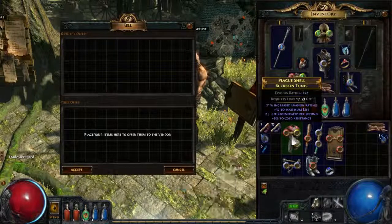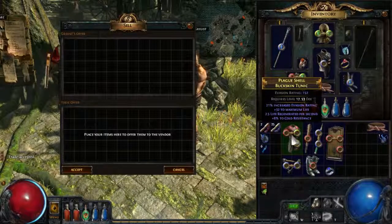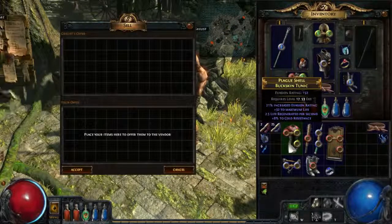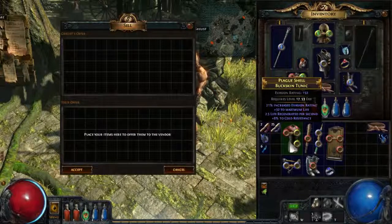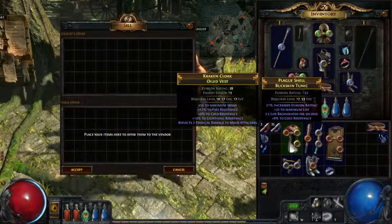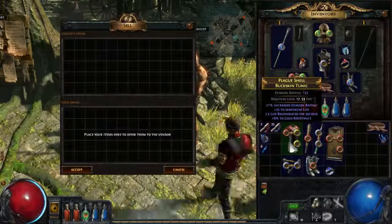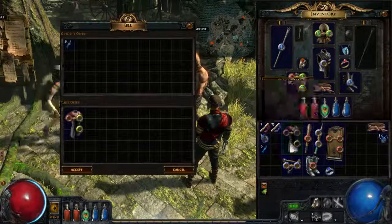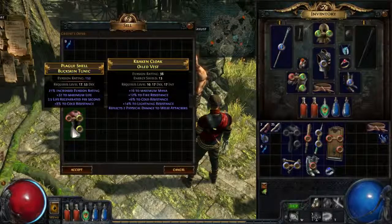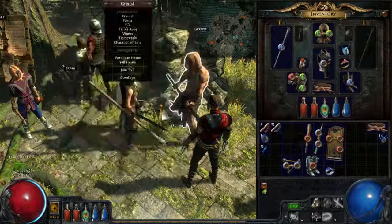Next one: increased evasion rating, it's not bad. It's a pretty nice life roll on it, life regen and a tiny cold resistance roll. It's alright. We can keep it for now, but we have way better resistances on ours and we're probably not going to use it just because the resistances are so bad. We're still going with our oiled vest, and that's better than this one.